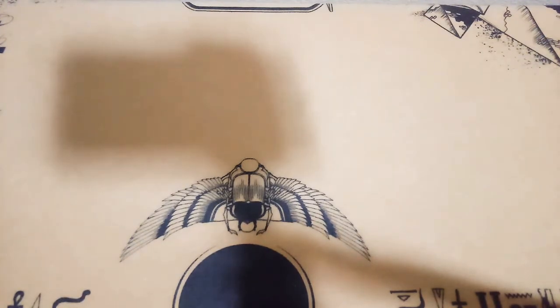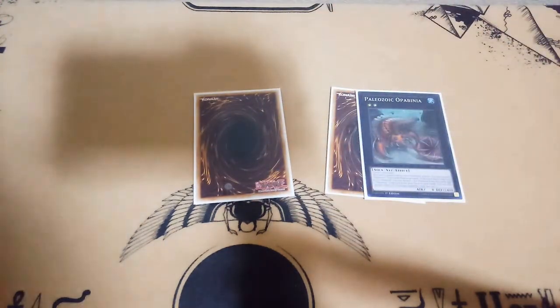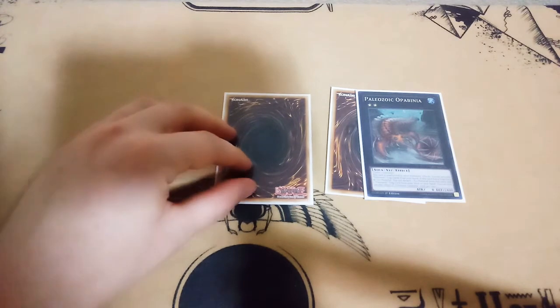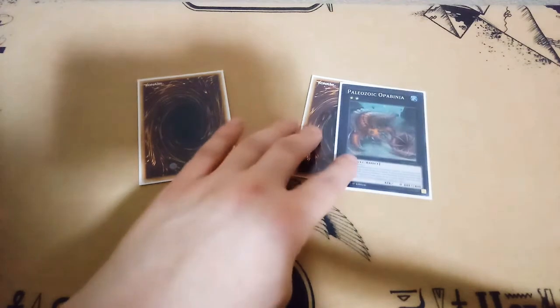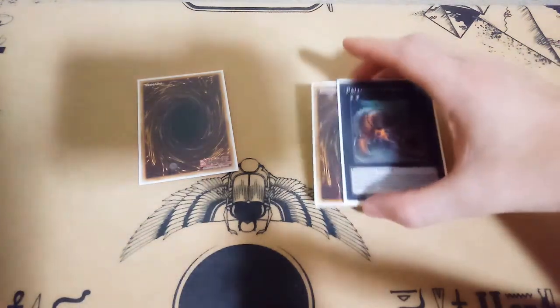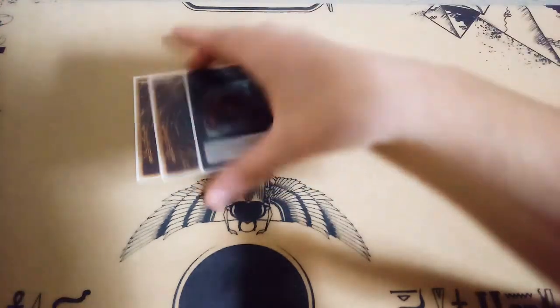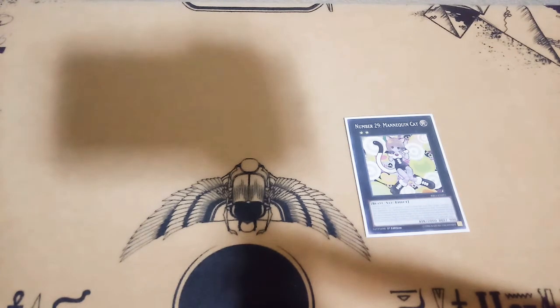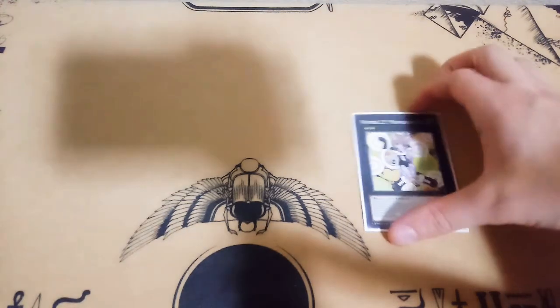Moving on to the extra deck — here come the proxies. Two Opabinia and one Paleozoic Poppy. Opabinia is really broken and is the card that really matters in this deck — it lets you activate your Paleozoic traps from hand, it searches for them, and it's any two level two monsters. It's what will make this deck actually work faster. I also play one Number 29 Mannequin Cat because any matchup you go into, your opponent must have at least one Fire, Earth, or Light monster. So you can resolve Mannequin Cat and Reborn or summon out your Alien monsters from your deck — it just gets you free advantage and free resources.